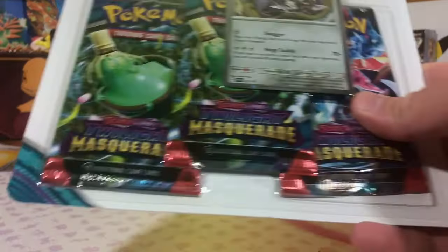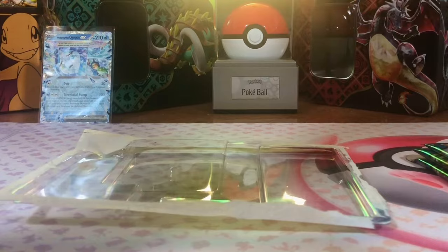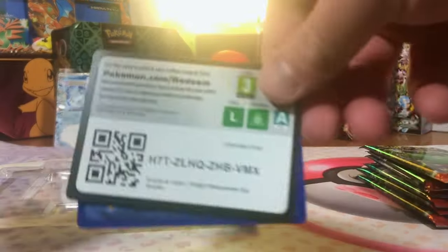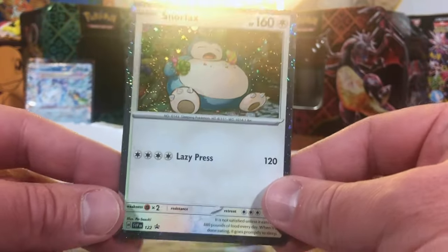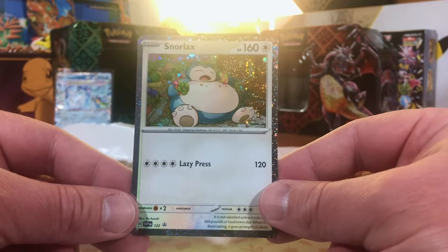Next up, we're getting into our three pack blisters. And we got your code card. And we got a Revavroom Hollow Promo. I'm really excited to dig into this one because the promo is my boy Snorlax. First off, you get a code card. And bam — Snorlax Hollow Promo. It is an awesome card. I really like that artwork.